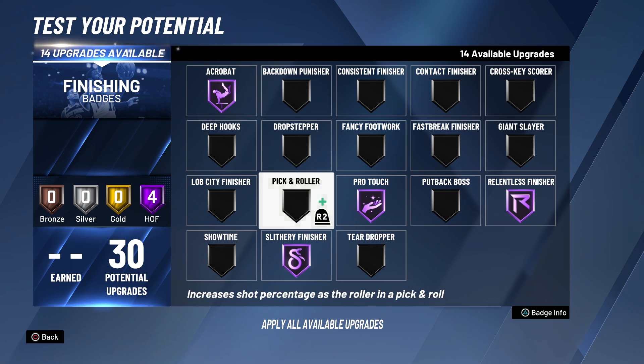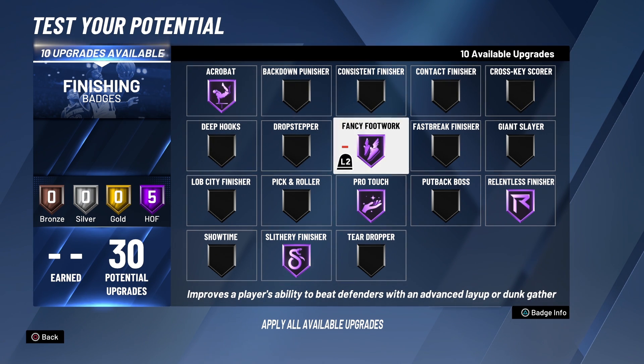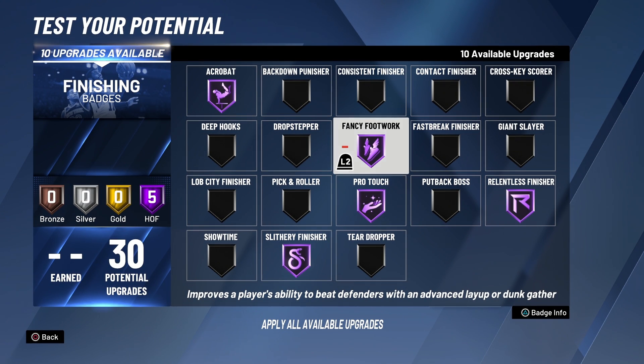If you really want to dive into consistently driving to the rim, I don't do tear droppers, but if you do, that's a good choice. However, if you really want to be dominant, I recommend Fancy Footwork. Fancy Footwork is the most dominant badge in the game for driving to the rim — I'm a master of it. It lets players get past defenders more effectively by performing euro steps, cradles, hop steps, spins, half spins, and gathers. The gathers is what really makes this badge dominant, especially if you know how to hop step and go around a defender with a Crawford or similar move.